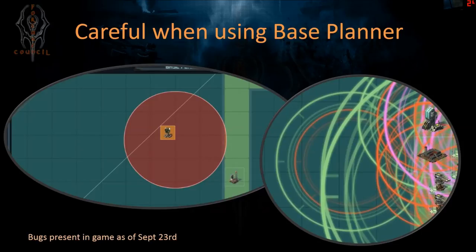Two bugs currently in game to be aware of. First, when using the base planner and moving a turret, the turret range circle (the red circle) is off-center. If you're trying to position a turret to reach a channel, the base planner isn't reliable right now — it always shows offset to the right and bottom of your screen. This may fool you into thinking your turret isn't reaching as far on the north and left sides, or is reaching where you want on the right and bottom when it actually isn't. You have to move it, apply, then go back to the base to check the actual range.